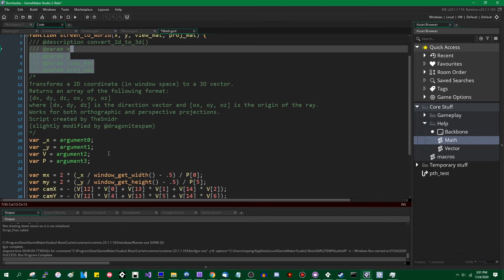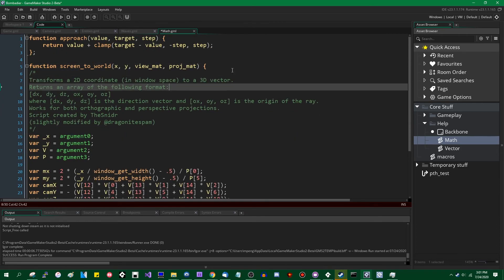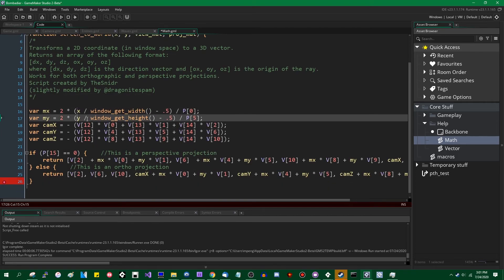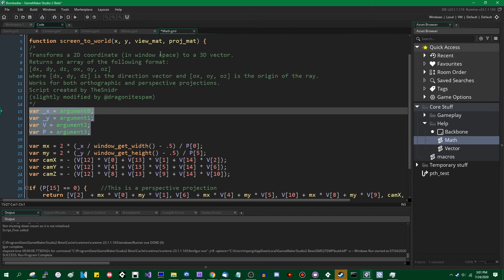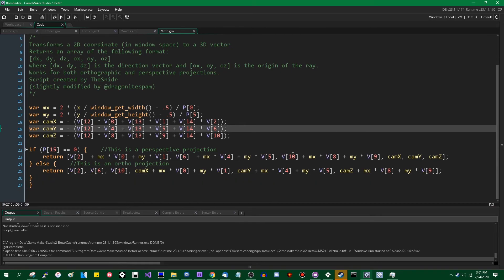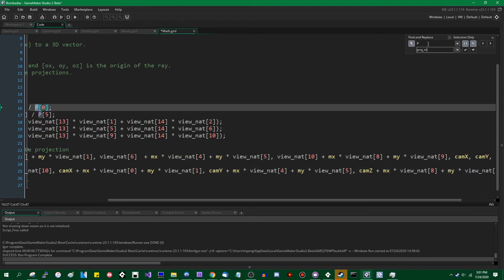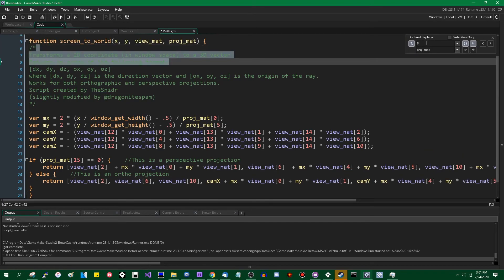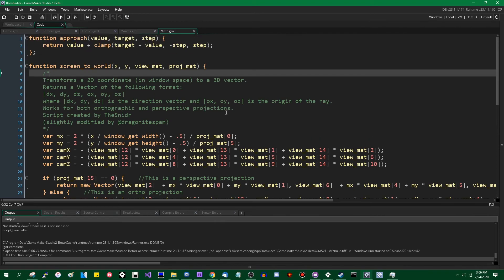I no longer need those JSDoc comments. I should probably leave the script credits at the top though. Capital V is vmat and capital P is projmat. Let me just use find and replace. I cut that out because it was mostly tedious and not really interesting game development work. I've added the screen-to-world and world-to-screen scripts to this project as functions, cleaned them up a little, and made them more 2.3-ish. Instead of returning an array of values, they both now return vectors.